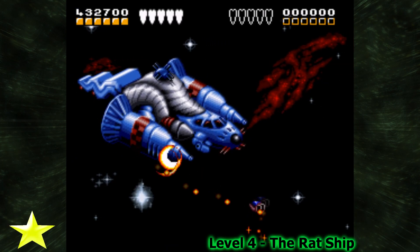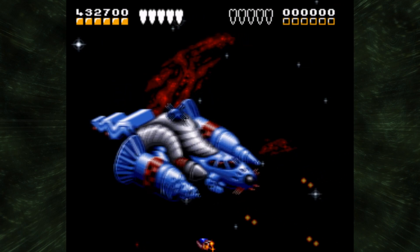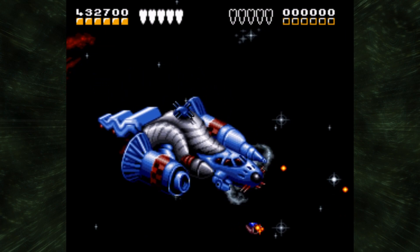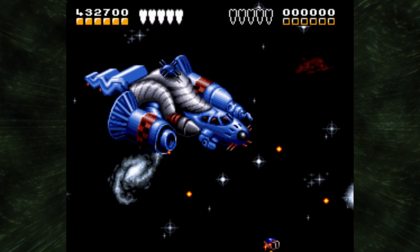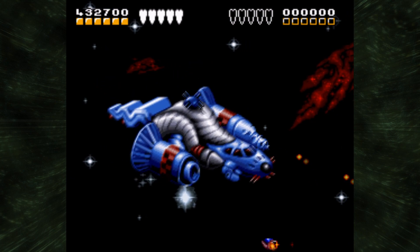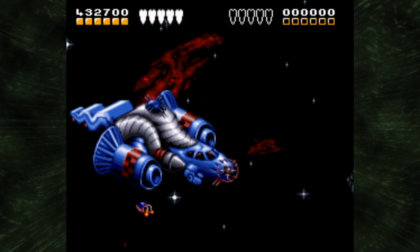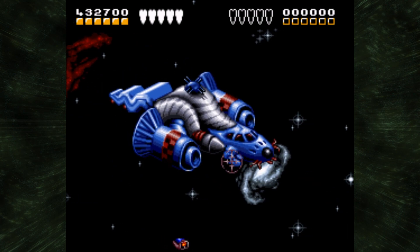The next boss is the Rat Ship. We're playing a shmup now. The first part just shoots its turrets, and you need to destroy them a few times before moving on to the next part. You can shoot bullets, or do a lock-on missile by holding the attack button with the cursor — it's very strong and will destroy something in one hit. But you have to be careful because it's actually kind of hard to dodge this attack.